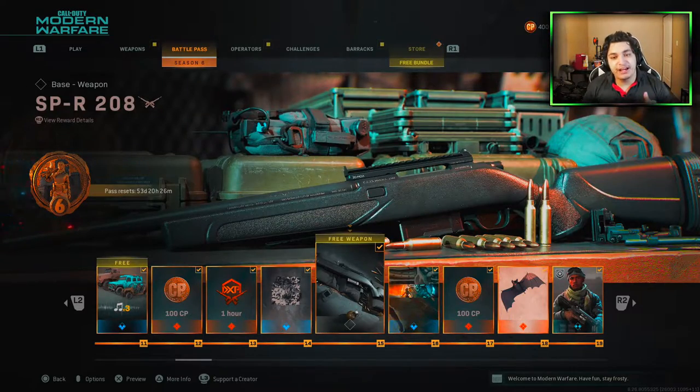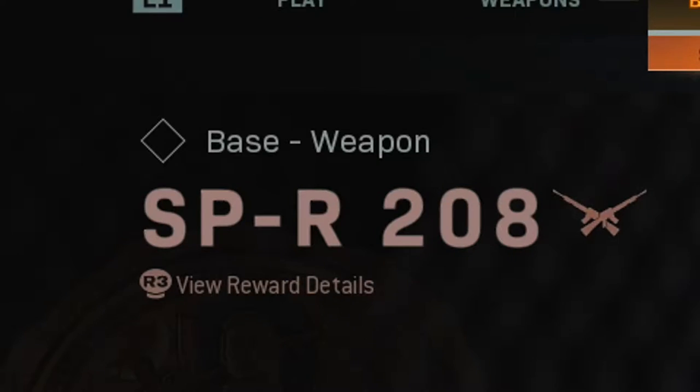What is going on guys, welcome to a brand new video. My name is Brown Hammer and today we're going to be looking at Call of Duty Modern Warfare Season 6. They released a brand new marksman rifle — it's basically the R7, or as this game likes to call it, the SPR 208.